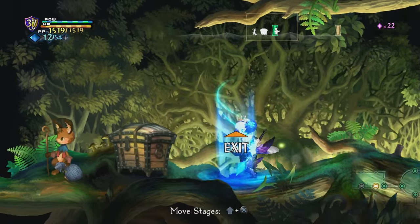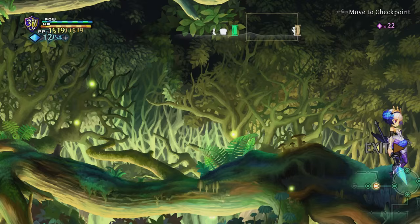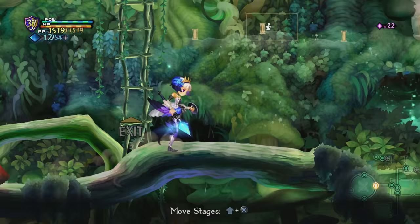What is this exit to? Is this a teleporter? Want to go to the... Puka Village. I didn't realize that the rest stops had actual level exiting spots. I guess it's good for if you're grinding, which I'm sure people do in these games. I mean, it has levels and stats and so on, so someone's gonna grind in it.